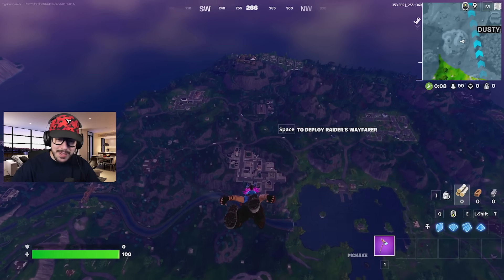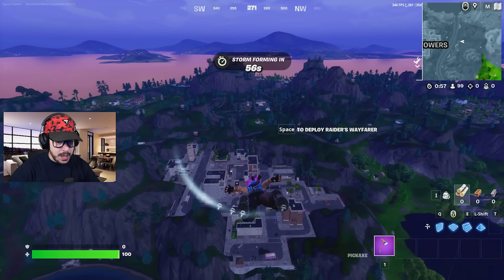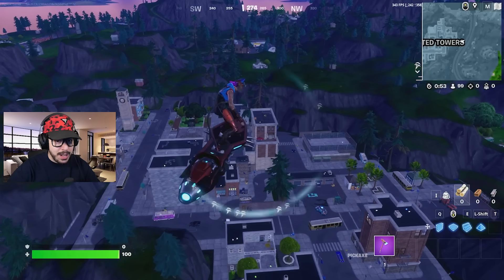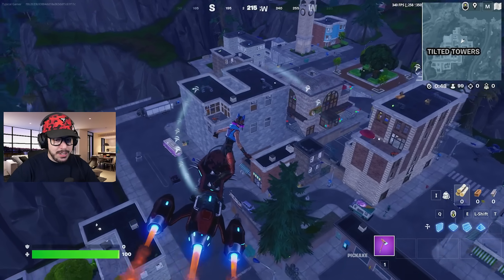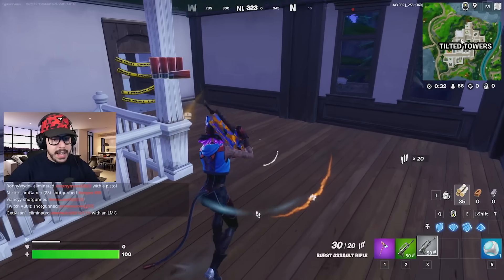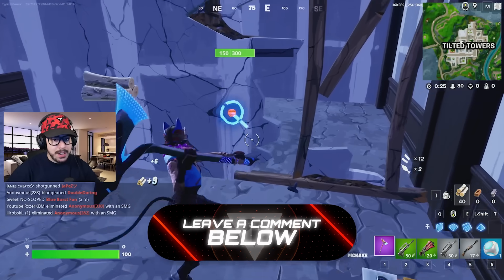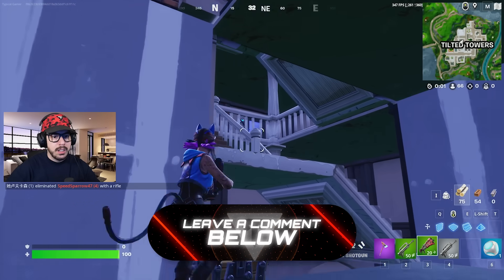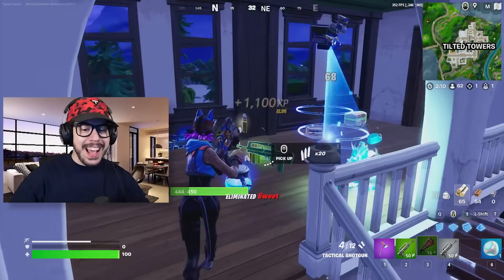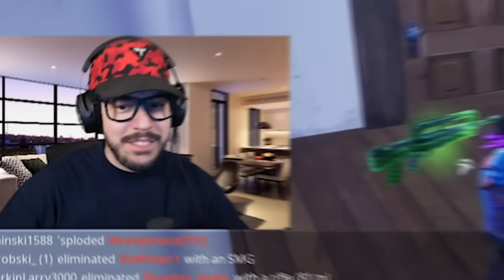I usually like landing that building over there — let's see if I can stretch for it. Tilted's a little different; this building was definitely bigger before. Let's go ahead and loot up. We got a tack. The old weapon sounds are incredible. I got a pump — I'm going to not use the pump yet. Yes! Let's go — we got an OG elimination. That felt good, that felt great even.